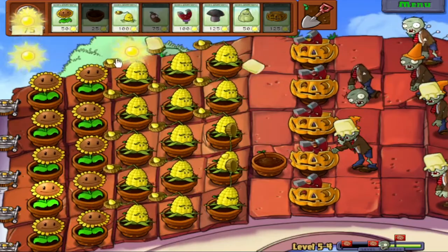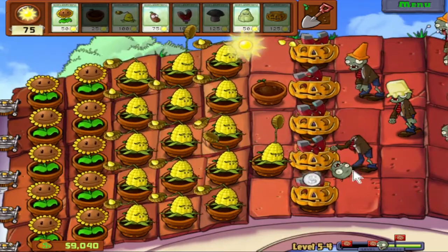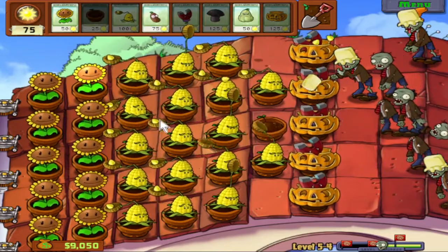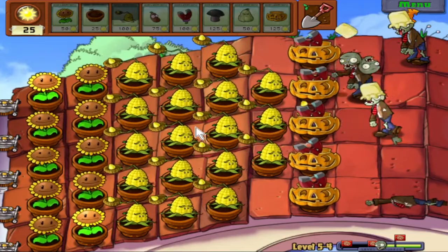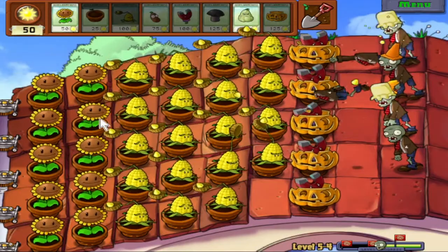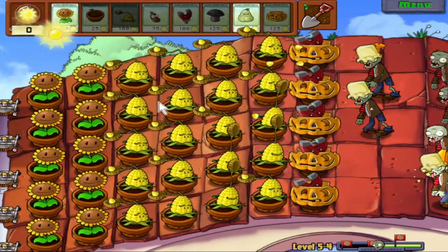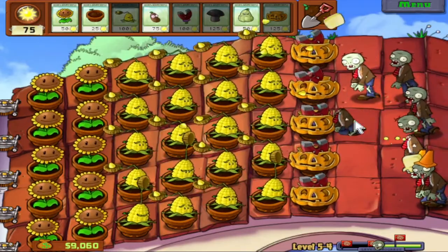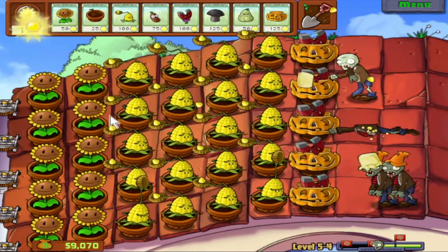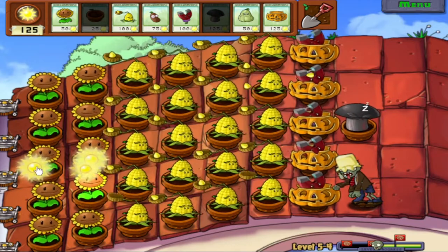I have Doom Shrooms as well, which will speed up the huge waves of zombies. Corn army is complete - it's beautiful. There's a lot of zombies on this level - how are they all getting to the top of my roof? Is my front yard and backyard defenses lacking? They can get to the house, but they must climb up the roof - this is something that must happen.